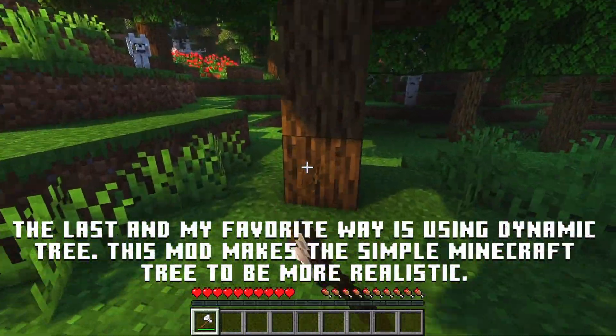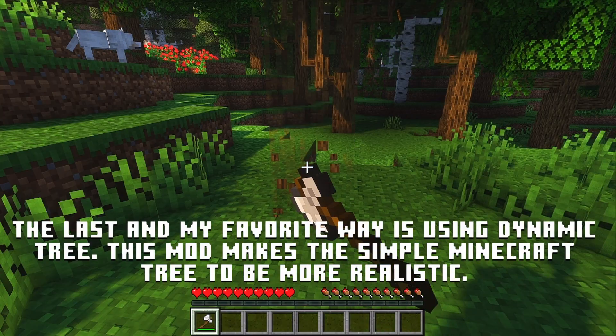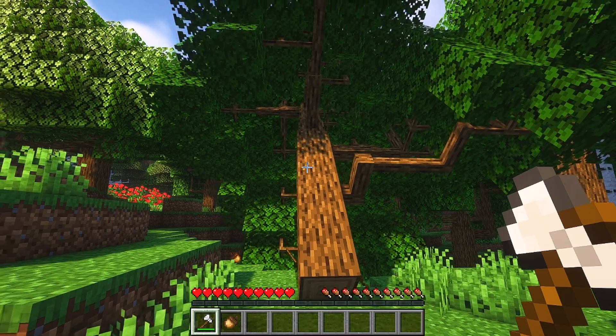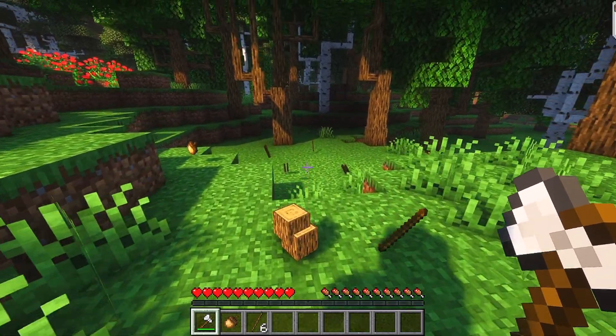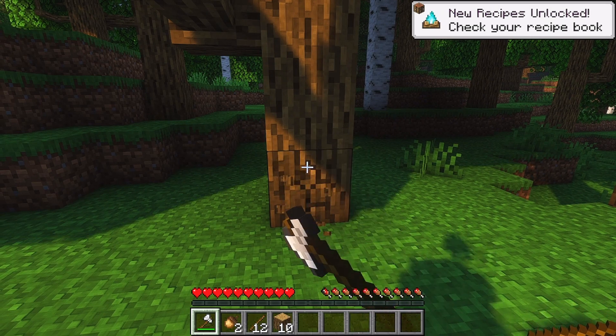The last and my favorite way is using Dynamic Trees. This mod makes the simple Minecraft tree more realistic. By simply cutting one piece of the tree, the whole tree would collapse then disappear. Be careful when the tree falls as it can outright kill you.